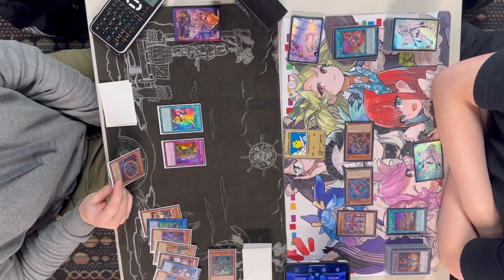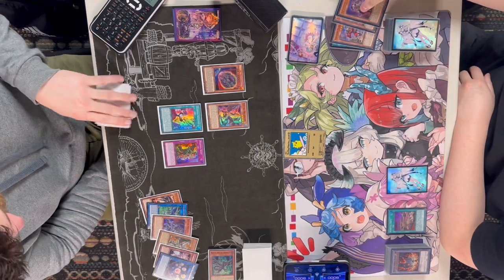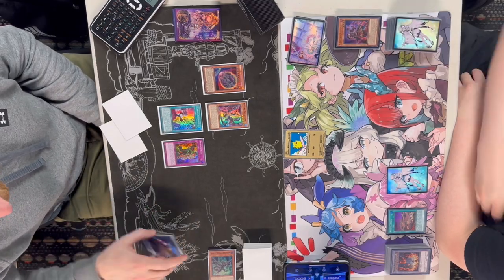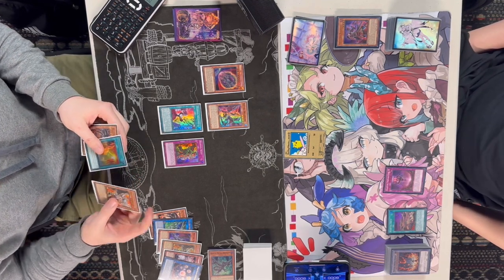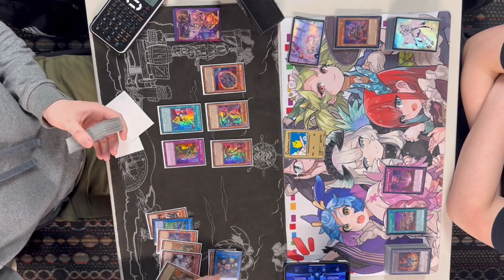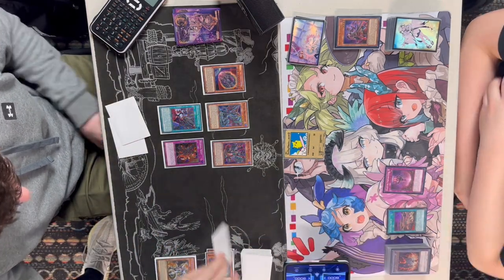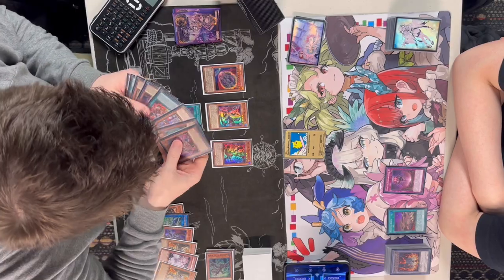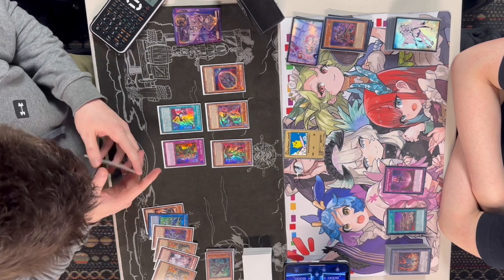And then Regained will be able to activate the effect. He's going to activate the Nib here actually. Chainlink 1 Regain, Chainlink 2 Nib. Nib is going to resolve sending all the stuff, summoning out that token. And then we're going to be seeing Regained summoning out the Druiswyrm. We're going to be seeing the Lubelion summon or send to search for the Magnemut, and summoning out that Magnemut. This is definitely going to be enough for game — 3,000 and 2,500, that's going to be 8,000 right there. Especially if they're able to summon any other body onto the field, that's just going to be game on board.